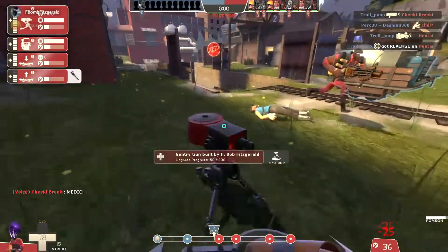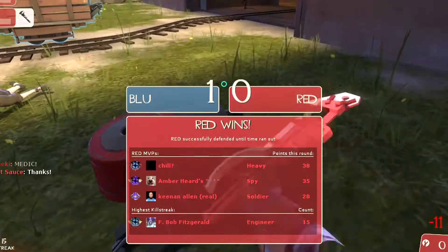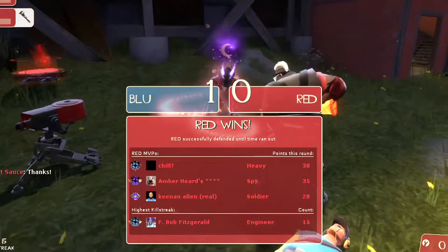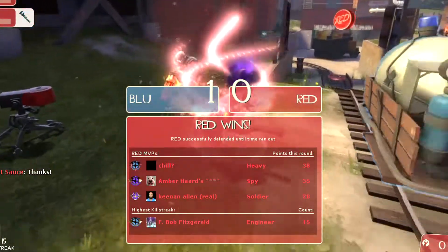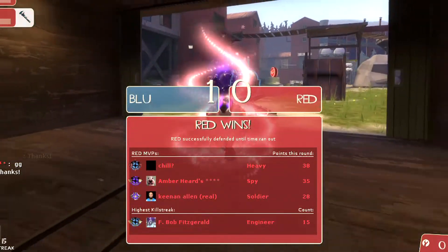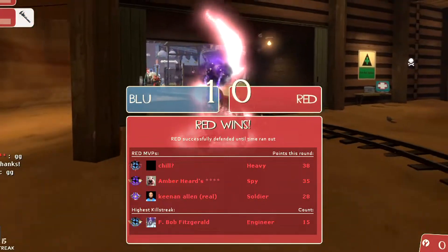Let me know in the comments if you think it's cheap to use an overpowered loadout like this, or if there is a loadout you think is even more powerful than Pompson, Short Circuit, Southern Hospitality. Thank you to everybody who subscribed — I really appreciate you, and thank you for watching. See you guys in the next one!